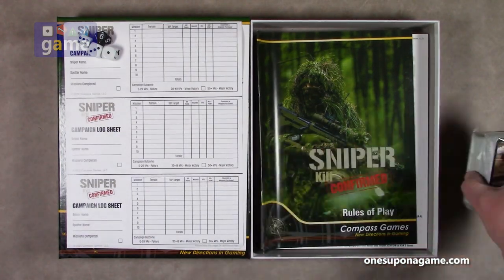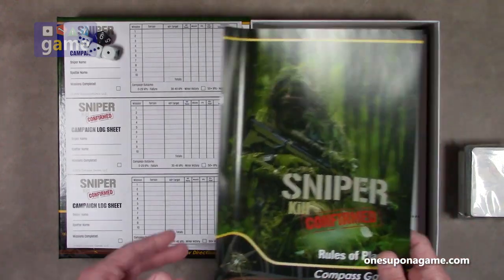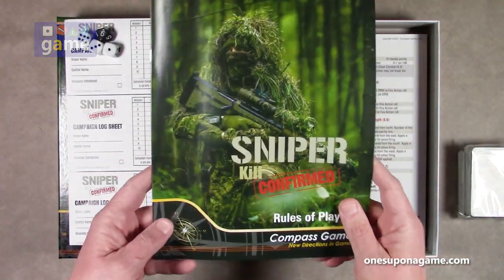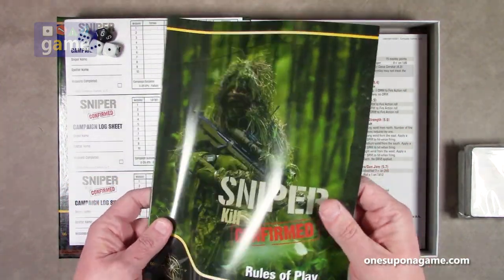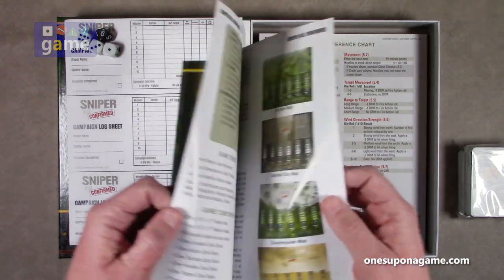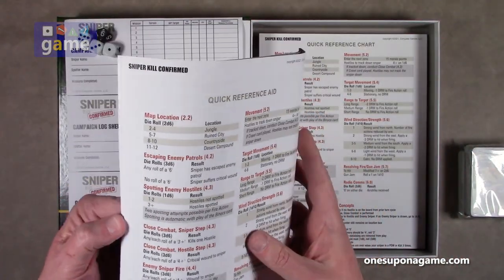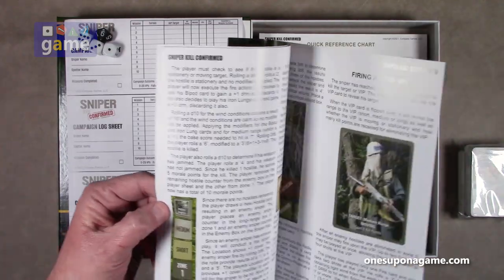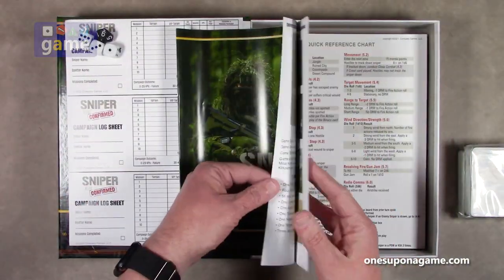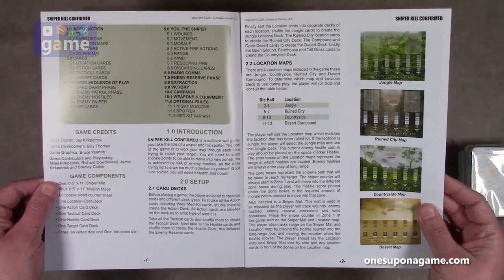We get two decks of cards — we'll open those in a little bit. There's a very small rulebook. It got a little tussled in shipping, but other than that it's pretty good. It's kind of a magazine stock — a little shinier, more of a paper like a magazine. It runs about 16 pages, large print, so it'll be easy to read.